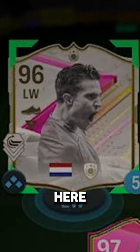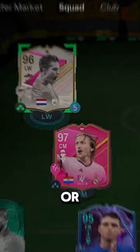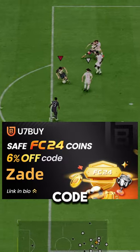96-rated Icon Van Percy is here — let's speed review him to see if he's a baller or bust. He goes for around 30k via SBC. If you need coins, go to U7Buy and use code 'Zade' for six percent off.